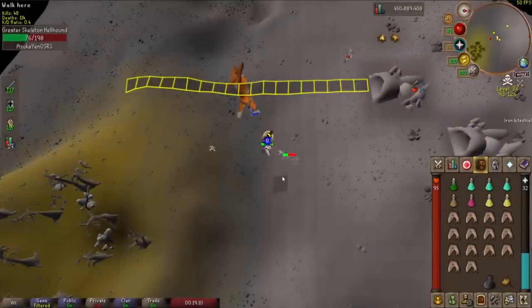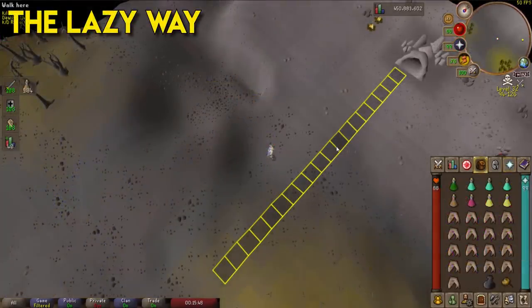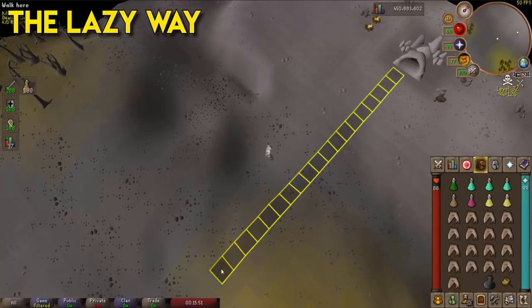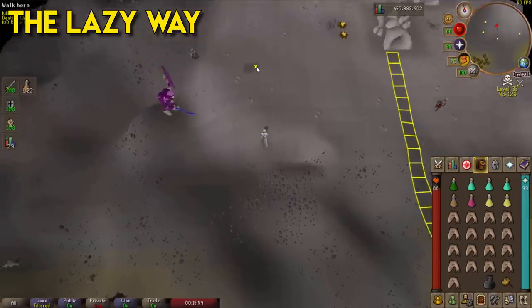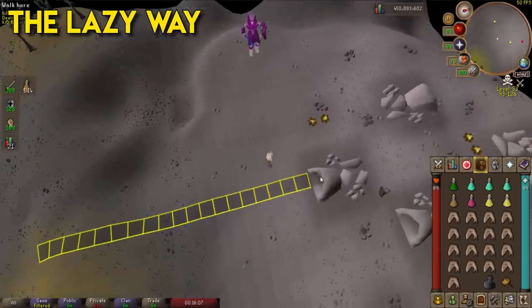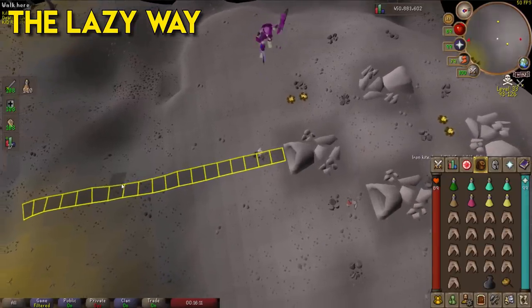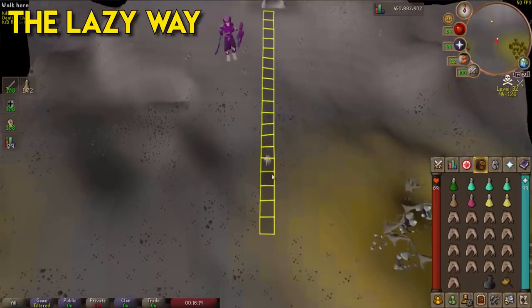I'll show two kill clips — the lazy way and the safer way. For the lazy way, I have 19 tiles marked in a row starting from the small cave entrance on the western side. This helps lure Vetion into the safe spot. Run over, get Vetion aggressive towards you, then walk — it's very important to walk, not run, otherwise you may lose his aggressiveness. Vetion will occasionally throw a magic attack hitting three spots, but it's very slow and easy to avoid.